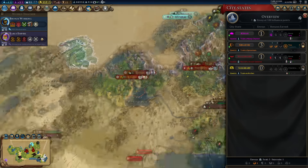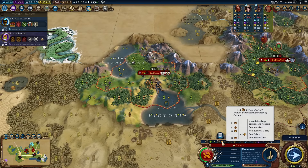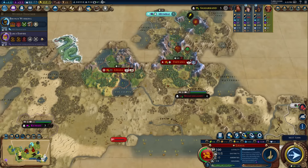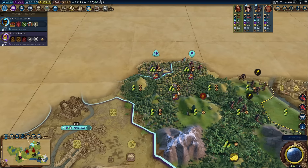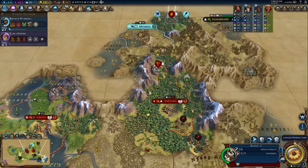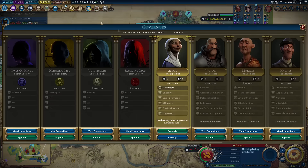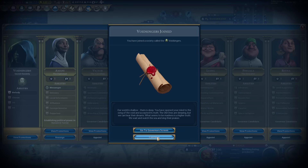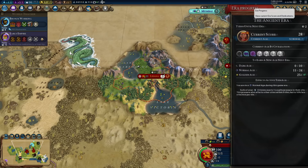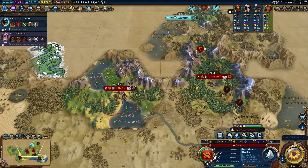In this game I want to focus on raw faith generation — anything that gives faith: Holy Sites, Preserves, breathtaking appeal tiles. I just want to make this faith number go as high as possible. I don't really have a more complex strategy than that — just a crazy high faith game and then use that faith to power everything else. Looks like Germany settled right into the mountain pass — fine, we'll make do. Bronze Working is next; I like iron but I also like chopping rainforest. There's a choice on trade routes: Singapore gives production, Kamasi gives culture and gold — I'll move Amani back to Kamasi for the culture.